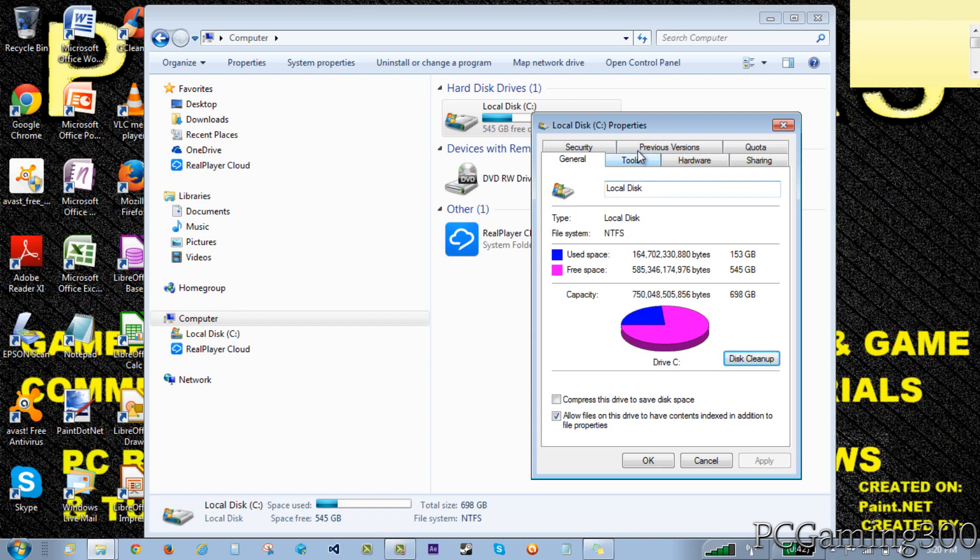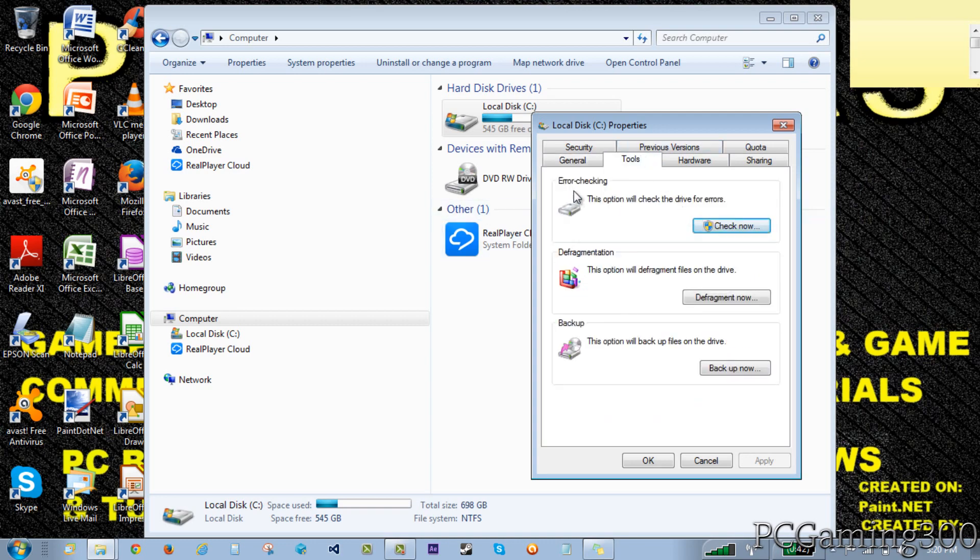On the same screen, go to the tools tab and click on error checking and click check. I'm not going to do this because it takes around an hour, but it is very important. I would suggest doing this once every few months. Basically, what it does is check for errors in your hard drive and check if anything is corrupt. If you have any problems, it warns you that your hard drive may be corrupted and you can fix it before you get the blue screen of death. So it's a good way to stay ahead before your computer gets completely messed up.